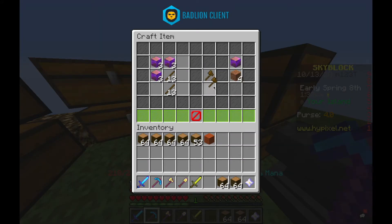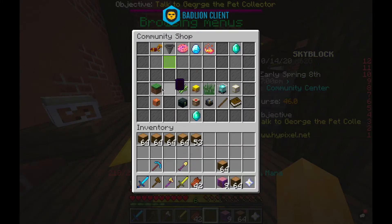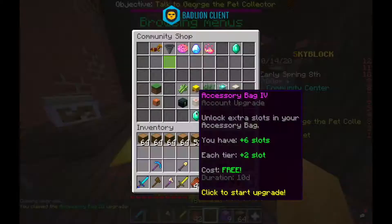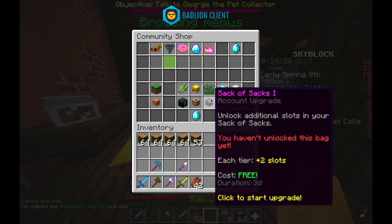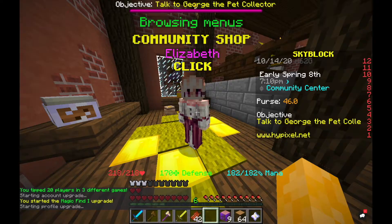I had enough jungle wood to make a jungle axe. At the account and profile upgrades, for my profile I upgraded minions, but for my account I upgraded magic find.